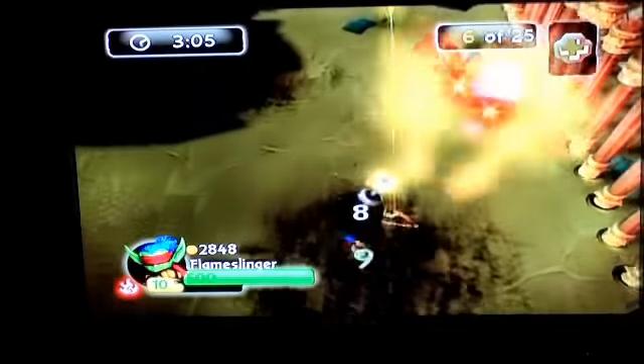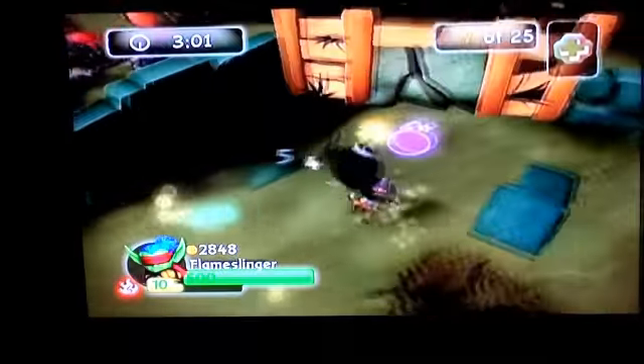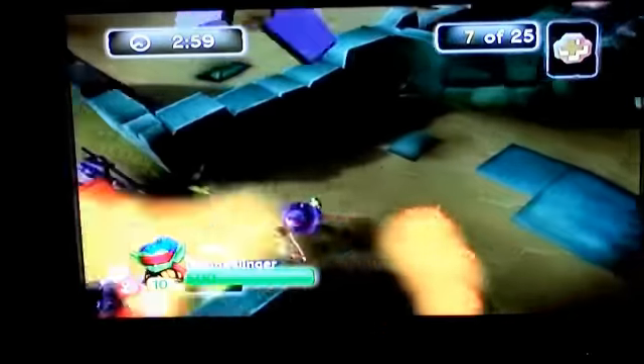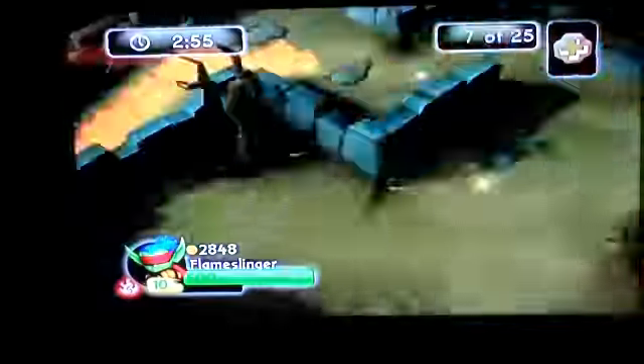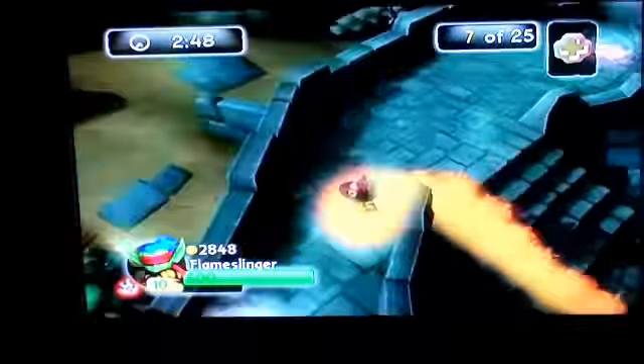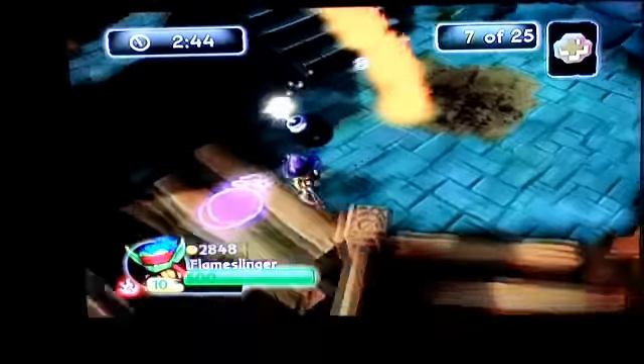You can ignore him if you want — I usually take him on, but whatever. Now I go left. See that? Go to the teleporter. Use my Arrow Rain to take out some of these losers. He's so fast with this fire thing — it just saves me so much time.